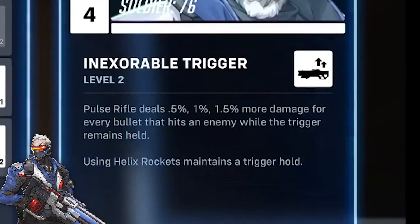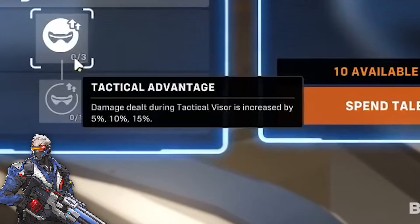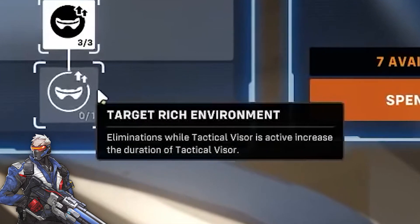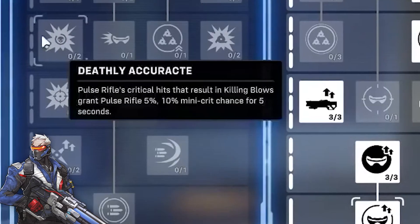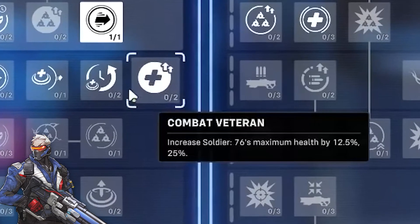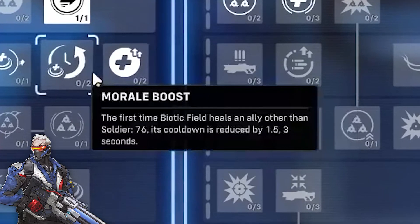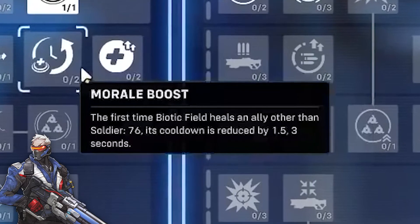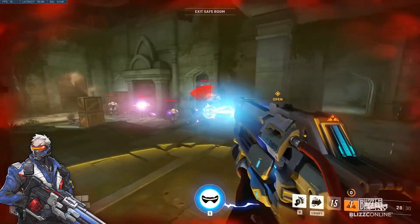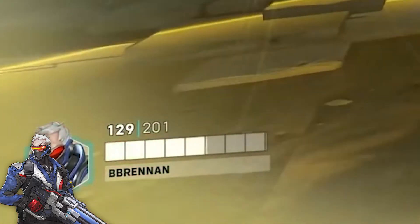Moving on to Soldier 76: Inexorable Trigger adds more damage to Soldier's rifle the longer the trigger is held down. Tactical Advantage adds more damage to his ult. Target-Rich Environment is an interesting one — it increases the duration of Soldier's ult with each elimination, so maybe you could make a build that keeps his ult up indefinitely. Deathly Accurate grants mini crits for a few seconds after an elimination done with a crit. Combat Veteran increases Soldier's health. Morale Boost reduces Biotic Field's cooldown the first time an ally is healed in it — with a good build you could probably have Biotic Field up indefinitely. And at various points in this video, Soldier 76's health is set at 201, which is probably just a weird debugging thing or a bug.